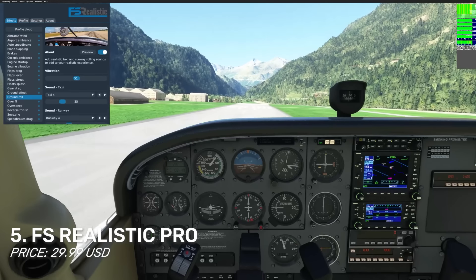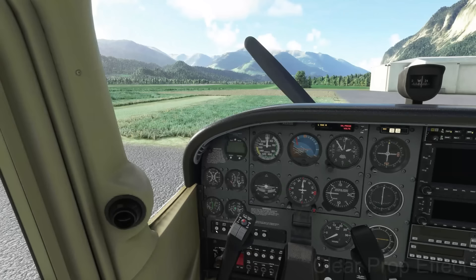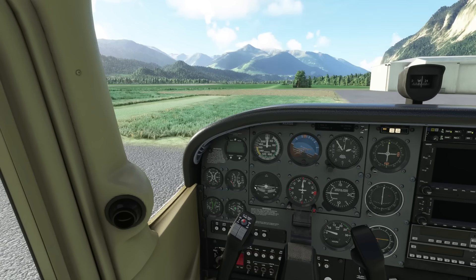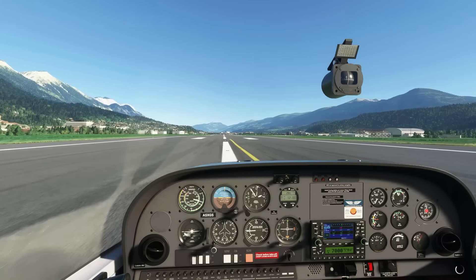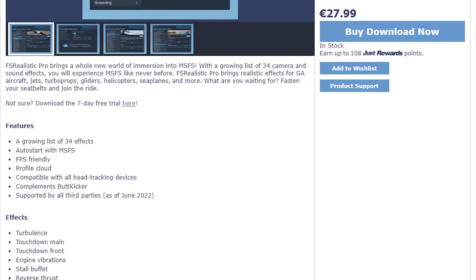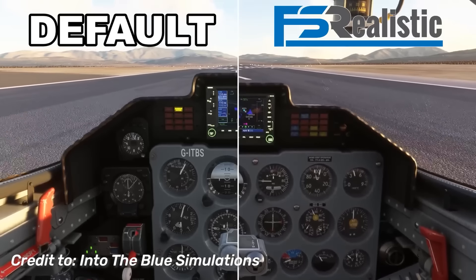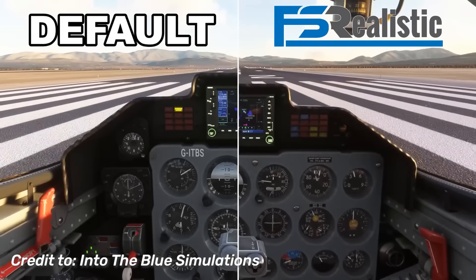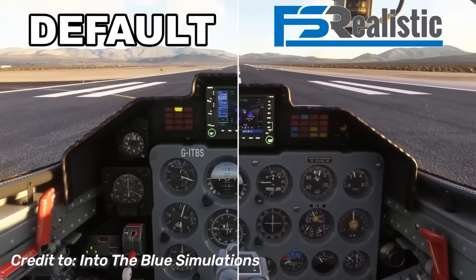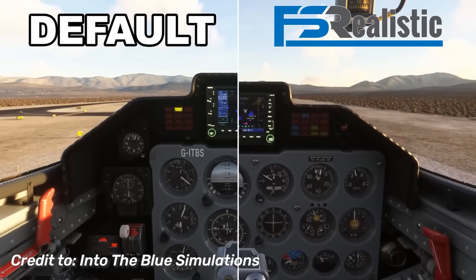Coming in at number 5 is FS Realistic Pro at $29.99. As its name implies, it adds more realism to your sim — currently about 30 sounds and vibration effects, all configurable to your aircraft and flying experience. These include touchdown vibrations and sounds based on landing smoothness, engine start vibrations, reverse thrust, turbulence, speed brakes, drag effect, ground effect, float splashing when landing in water, and more. It's in beta on VR but works pretty well. If you have something like the Butt Kicker, this complements that setup nicely too.